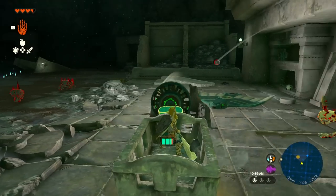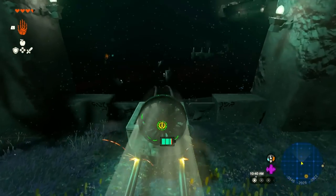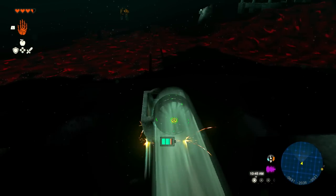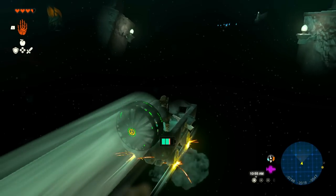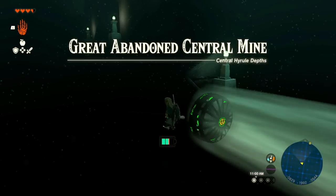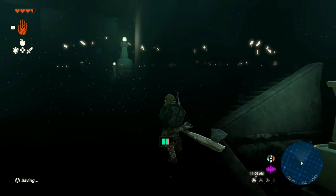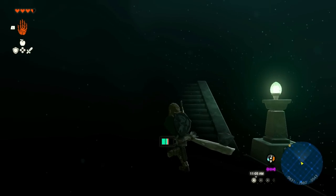These monsters and rocks and taluses all missed out on getting us because we're just that good. Hang on for the ride — we are going through this entire area. You can see more poes on the floor. There is a railroad track that drops you down, and you should arrive at the Great Abandoned Central Mine.